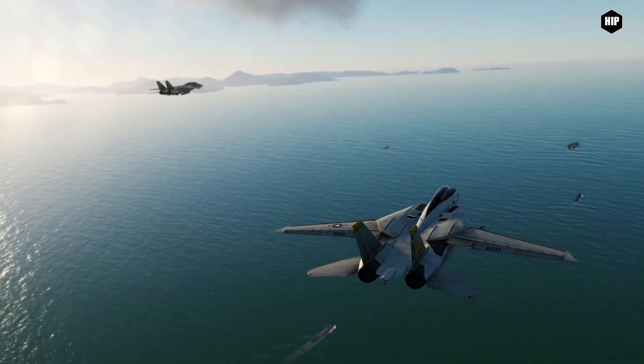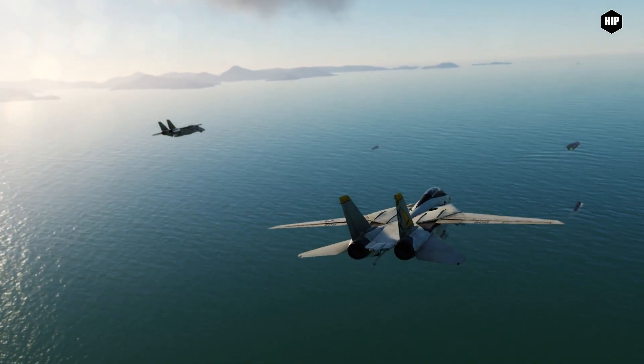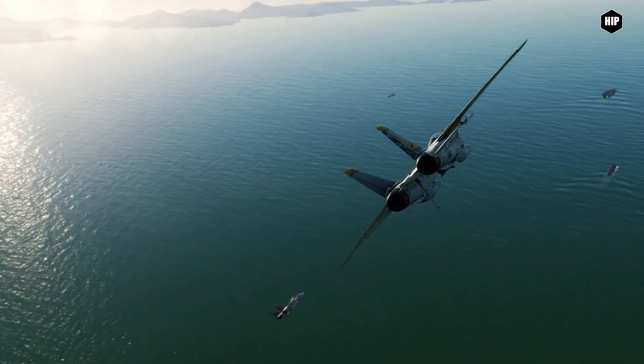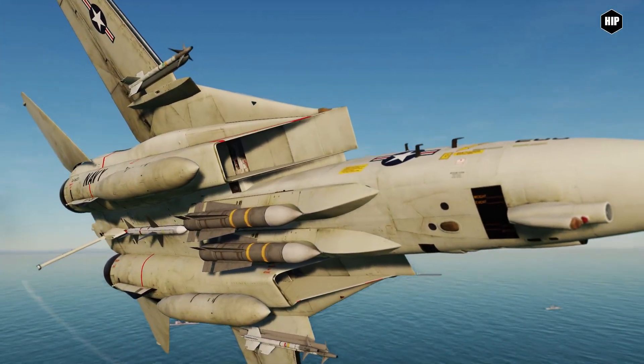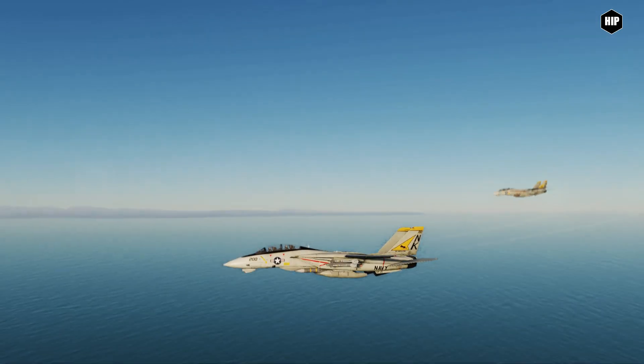There's also the expanded compressor stall model. We can stall the engine if we pull certain maneuvers, like performing a high-alpha pass too slowly or with out-of-control rudder use. This comes with new stall warning sounds.